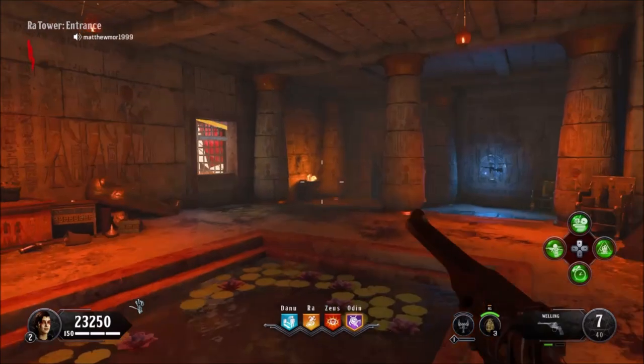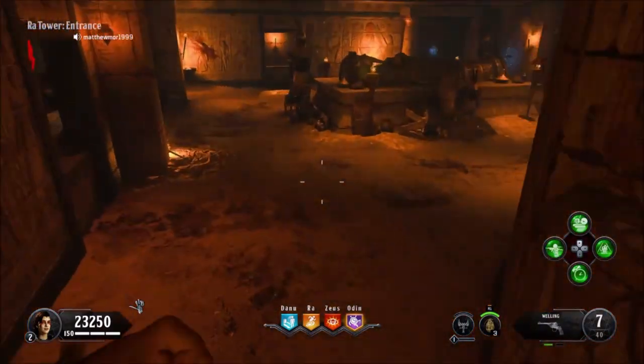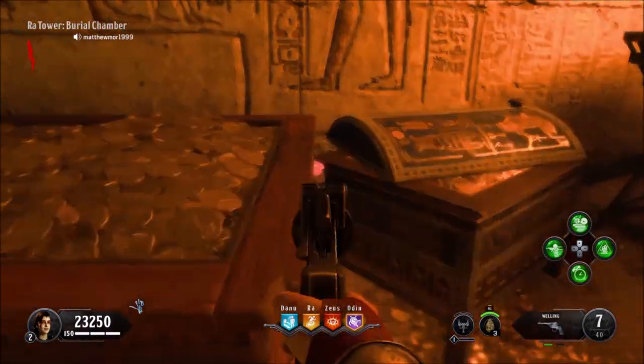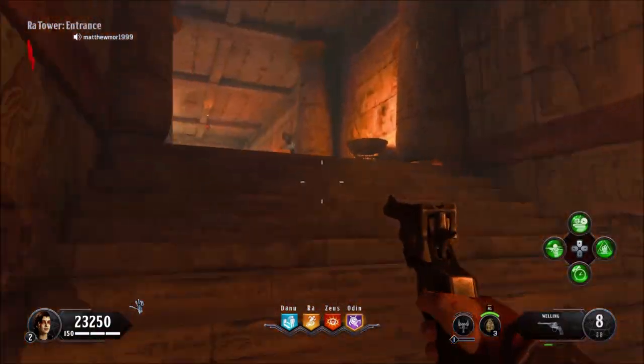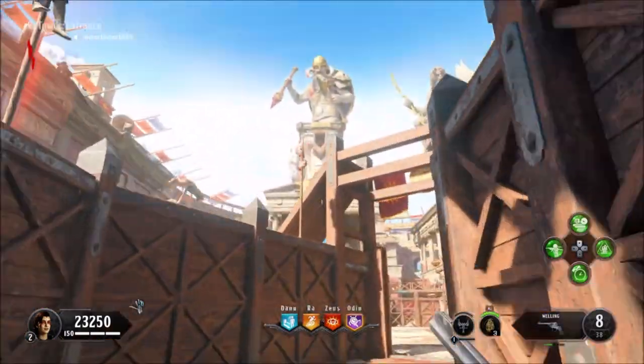We're at Ra Tower and this one's downstairs. Run all the way downstairs — there it is. So it's Ra Tower and that's the orange medallion, token, whatever you call it. So we're going to the next one.